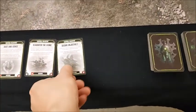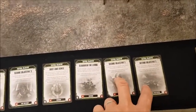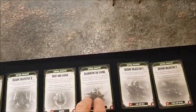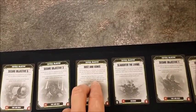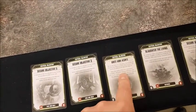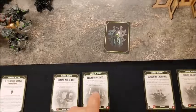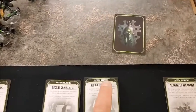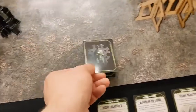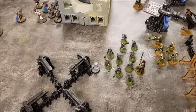Necrons turn two: draw three cards — Secure Objective One, Defend Objective One, and Secure Objective Five. Objective One is literally right there so keeping those two. Slaughter the Living we'll keep. Dust and Ashes — we nominated the Cryptek for that one. Discarding Secure Objective Three and Secure Objective Five as they're too far away. That leaves Secure One, Defend One, Slaughter the Living, and Dust and Ashes. No reanimation protocols activity, into movement.